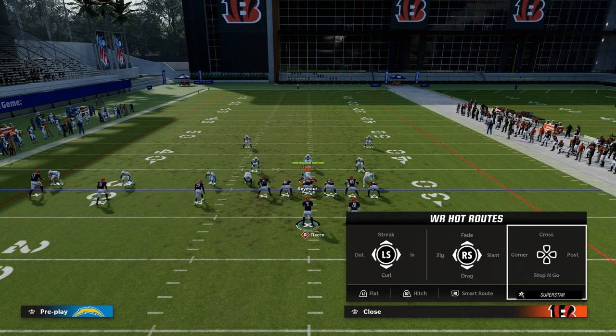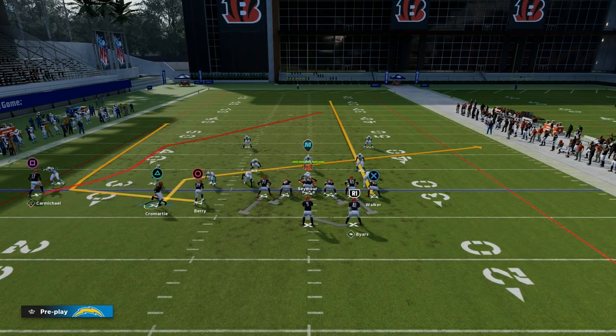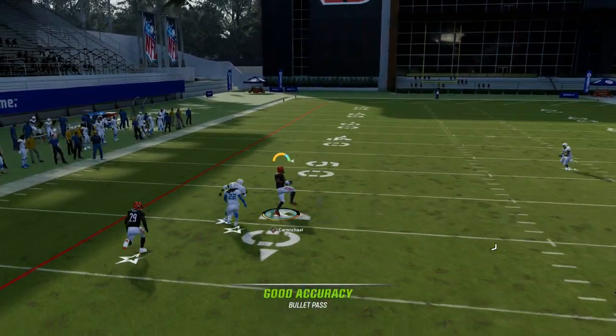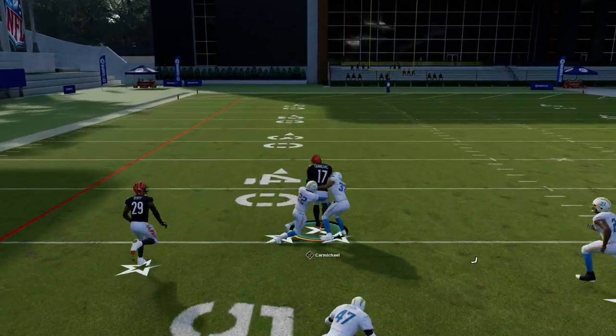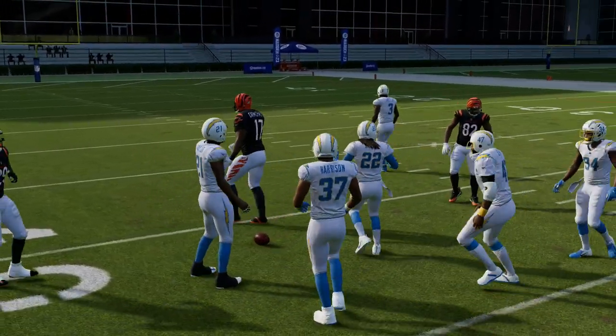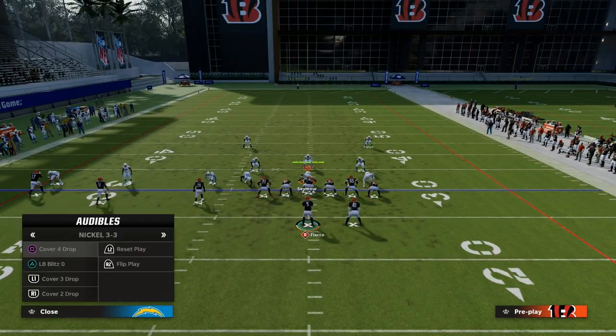Something that a lot of people have really slept on this year is these S post routes. There's a lot you can do with them — you can throw them right on that cut, they always get this inside leverage. And if you're good at user catching, they become a very, very valuable route in your offense because there's not a zone in the game that can guard it.